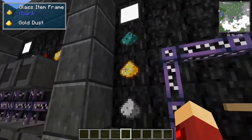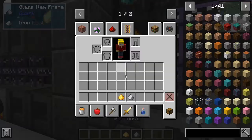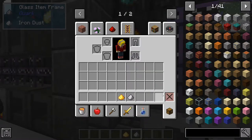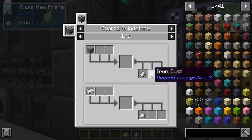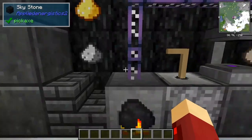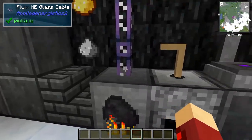The gold dust and iron dust isn't actually used for any crafting in this mod — it's just used for other mods. But the reason you want to do this is because if you grind iron ore, you'll get two iron dust, and you can smelt these into iron ingots, basically doubling the ore you get. So now we're going to talk about the power generation as well.